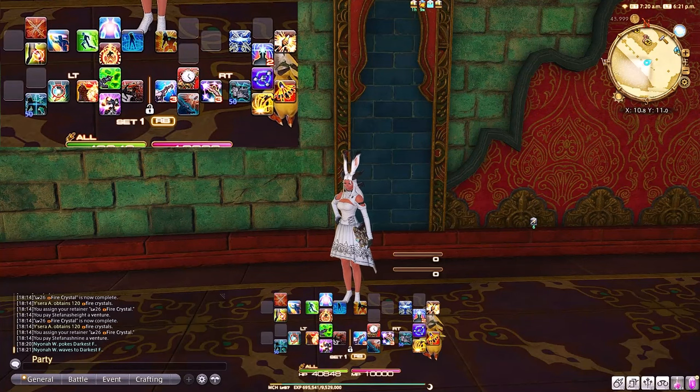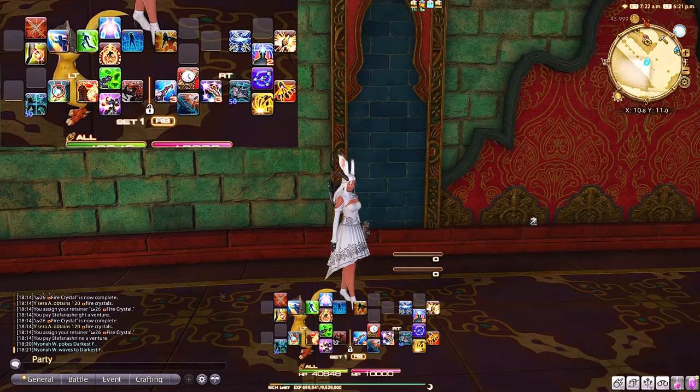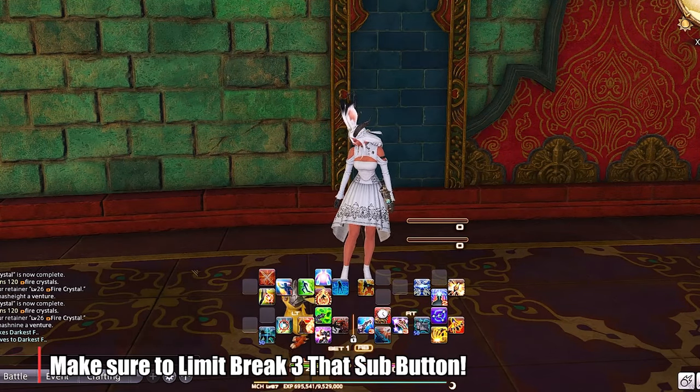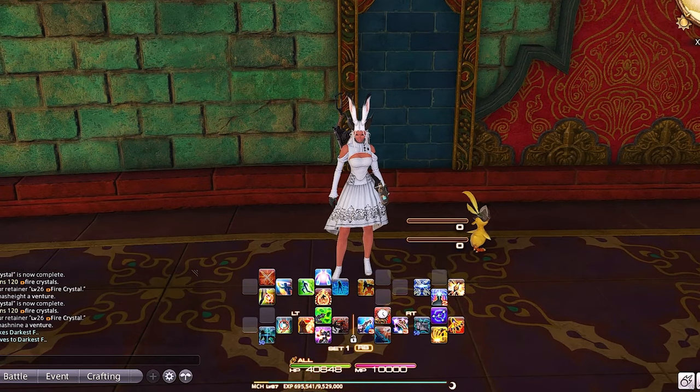Pretty much every video I've put out since the new expansion of Endwalker, I always get a comment asking how I achieve this stacking cross hotbar. Well today I'm going to show you specifically that. Achieving this stacking cross hotbar is pretty simple, so I wanted to do a dedicated video on it.